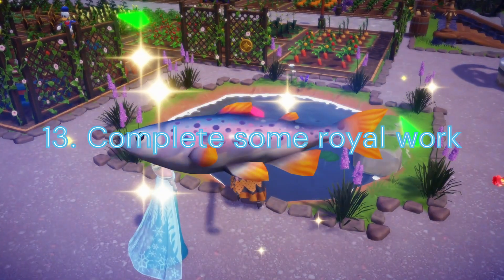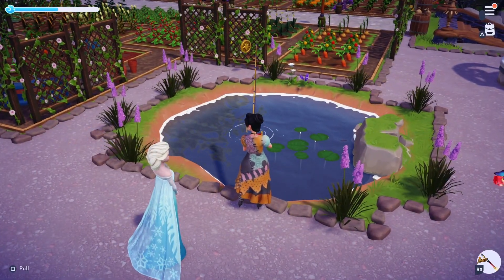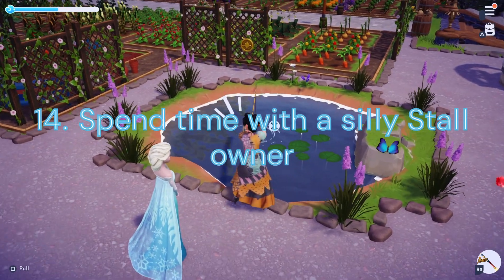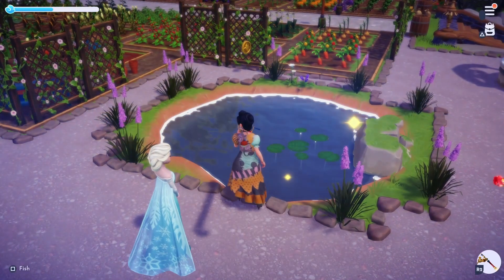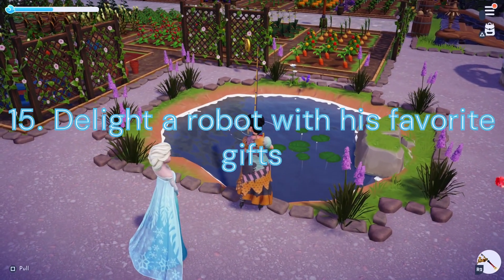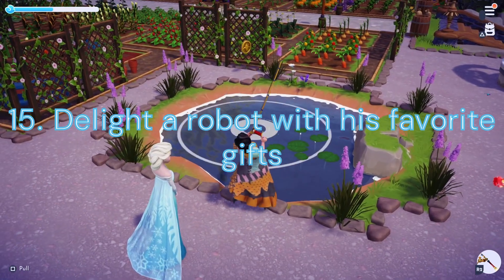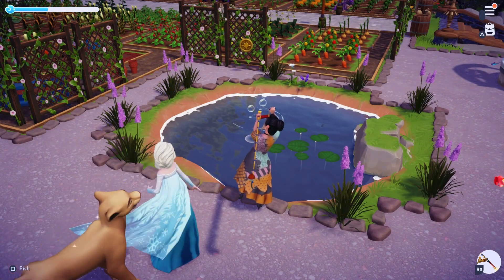Duty 13: Complete some Royal Work. We'll need to complete another 10 Dreamlight Duties. Duty 14: Spend time with a silly stall owner. We'll need to hang out with Goofy for 15 minutes. Duty 15: Delight a Robot with his Favorite Gifts. We'll need to give Wally 4 of his Favorite Gifts. This will take about 2 days to complete.